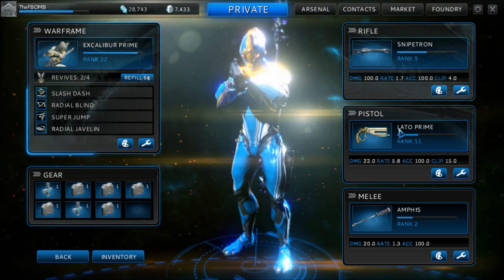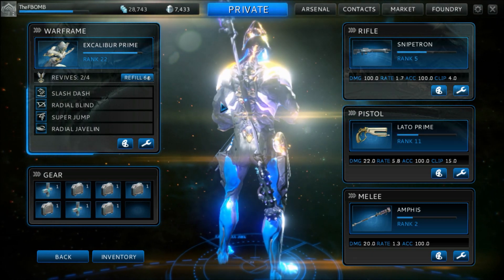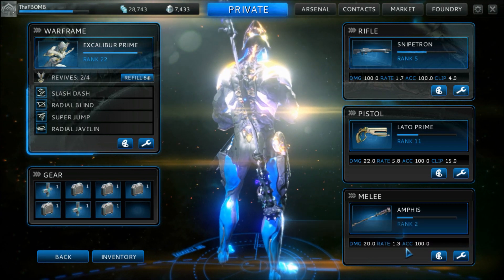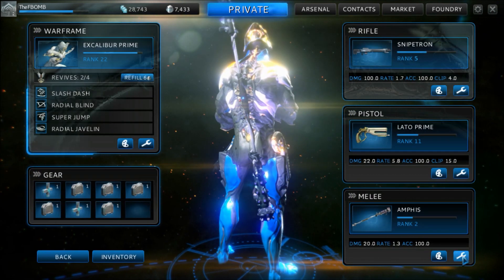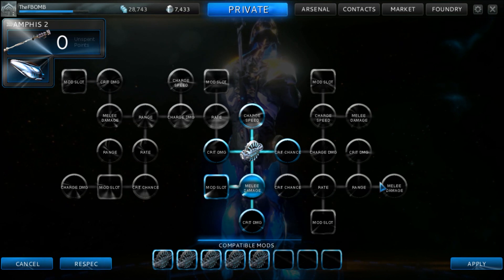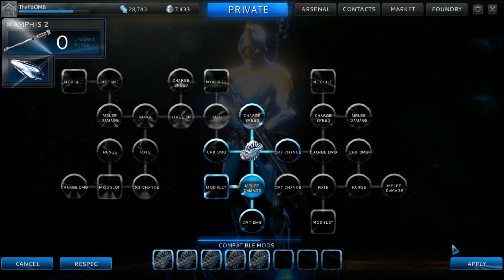So we're at 6.5, and I'm really just here to rate the Amphis. As you can see, the damage is 20, the rate's 1.3, the accuracy's 100, because it's a melee weapon. Let's look at the tree — it's pretty cool to start off with a mod slot. This is the entire tree, because you have to buy it with platinum.